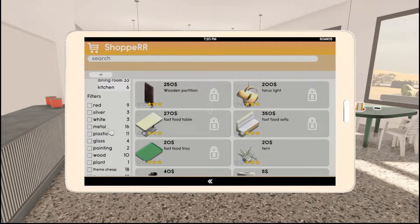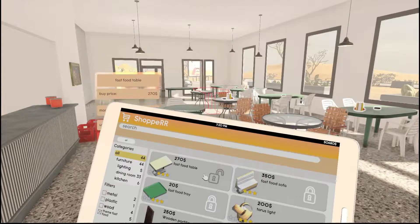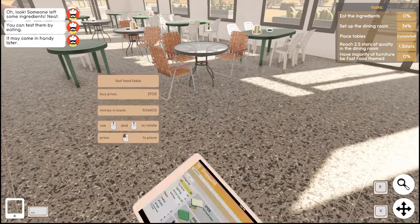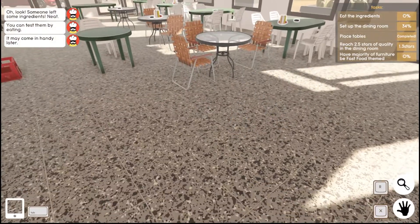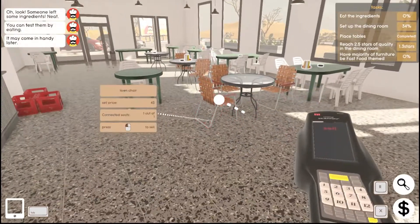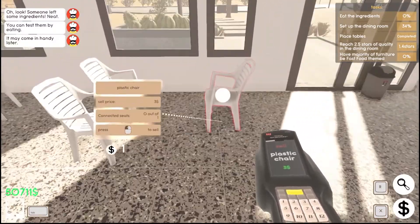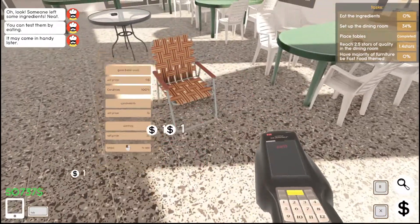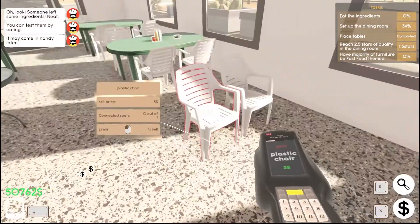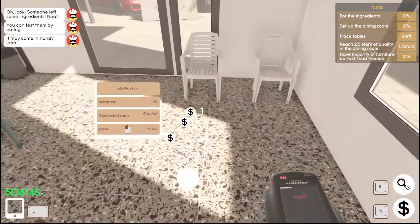In the Shopper tab I find fast food themed furniture. To complete the dining room task, I need the majority to be fast food themed, so I decide to sell everything — all the old furniture goes. Bye! Starting completely from scratch with the new fast food themed items.